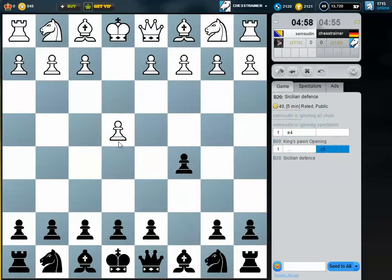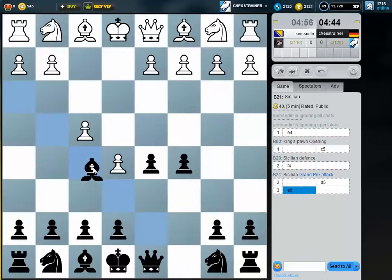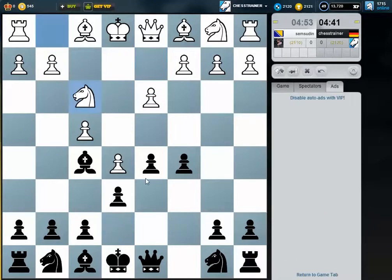Welcome to this video. F4, so the Grand Prix attack. What I like to do here is playing d5. Normally white exchanges here. What we get now is some form of a French defense structure, but we have the pawn outside of this pawn chain.